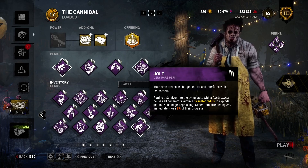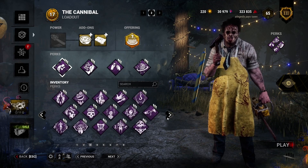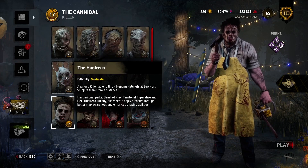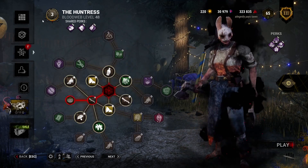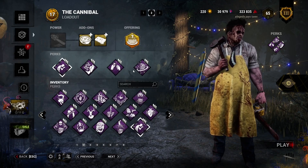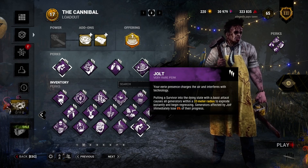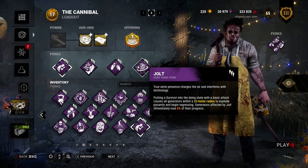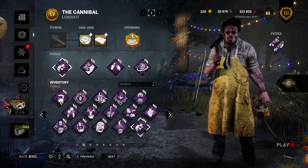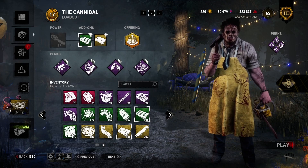Jolt is the fourth perk — I'll be frank, this is really bad on Cannibal because you have to go out of your way to use it, but I couldn't think of a free-to-play regression perk. I think Ruin might be free but I'm not sure. You could use Huntress's Lullaby. If you have a better gen perk, use that. You will occasionally get value from Jolt from M1s at windows when you don't have time to rev your chainsaw.